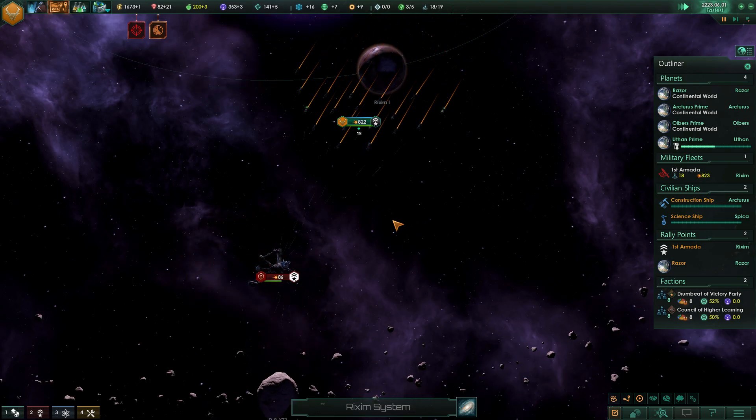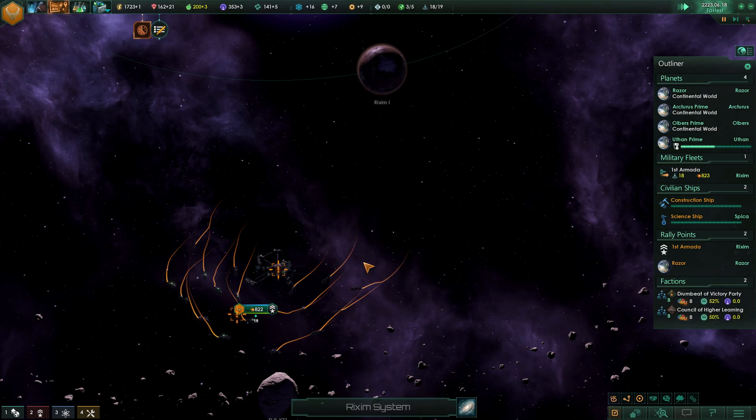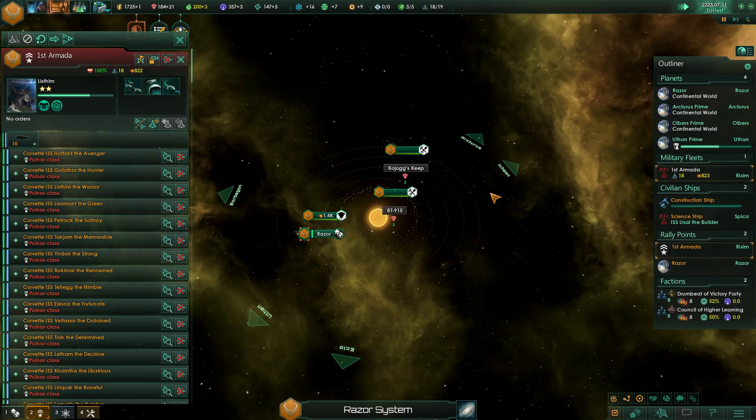Bring in the coil guns now. Our shields are doing a great job of deflecting everything there. System survey has been completed.